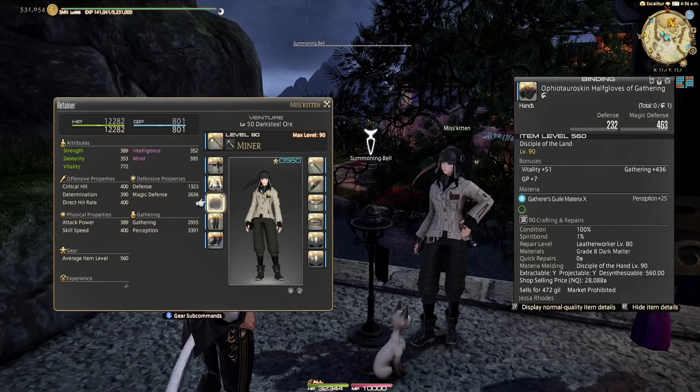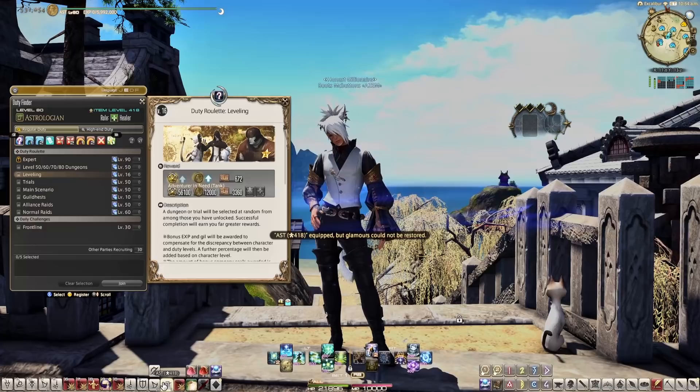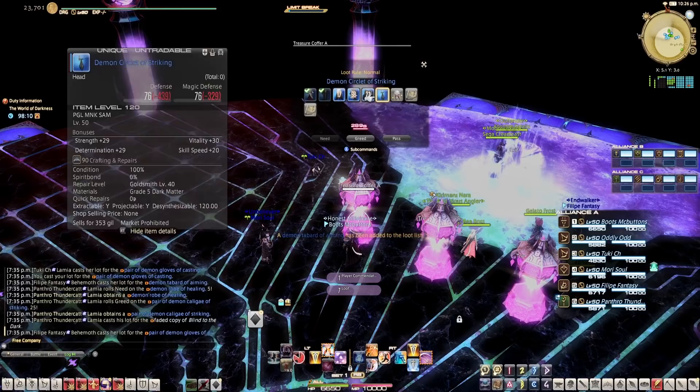It can start to get expensive because you have to start melding materia to get them to reach the cap, but it can be worth it if you do take the time to do it. Next, I hopped on my level 90 job and started queuing up for roulettes. I did all my roulettes as a capped out level 90. You get different rewards if you're on a max level rather than leveling up a job, and you'll get gil put right into your pocket.